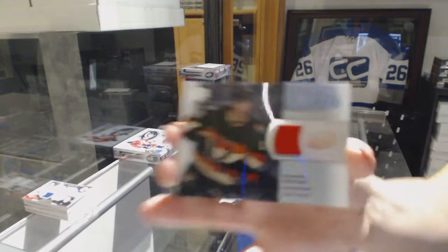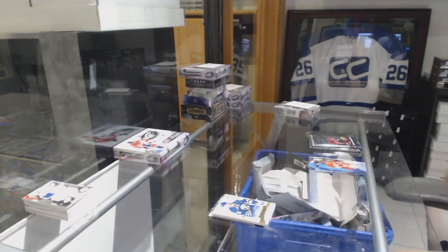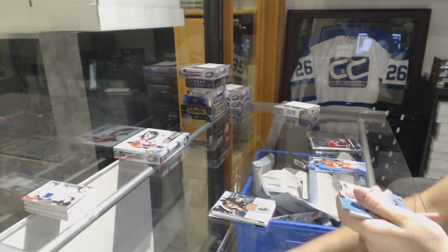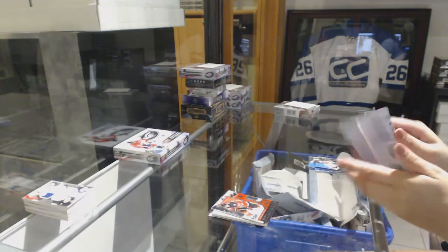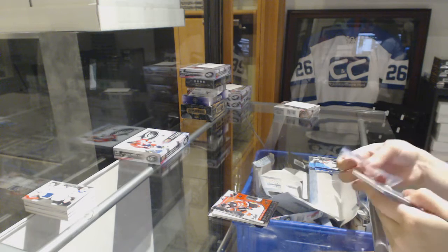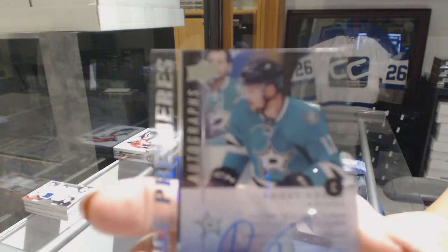Fresh Threads jersey of Shane Prince. We've got a World Junior Championship, numbered to 12.99, Nick — I didn't say that right. And a rookie premieres numbered to 4.99, Radek Faxa.